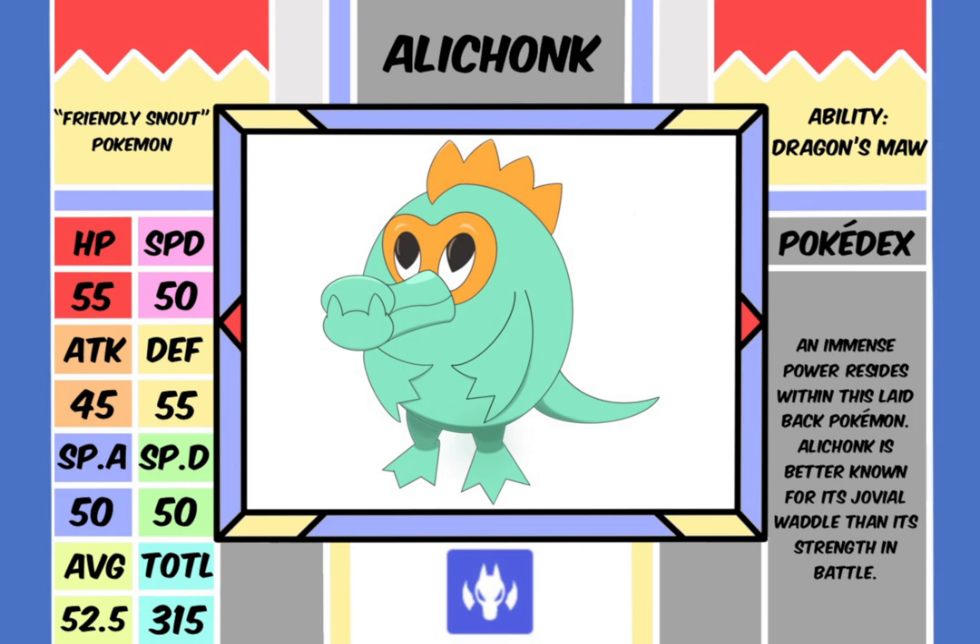That ability puts it in line with the rest of the traditional starters, in that it gets an ability that raises its base type attack. What I find really fun about Ala Chonk is its Pokédex entry: 'An immense power resides within this laid-back Pokémon. Ala Chonk is better known for its jovial waddle than its strength in battle.' By no stretch of imagination — especially with the stats you can see to your left — is Ala Chonk a chump. It's a very worthwhile Pokémon.